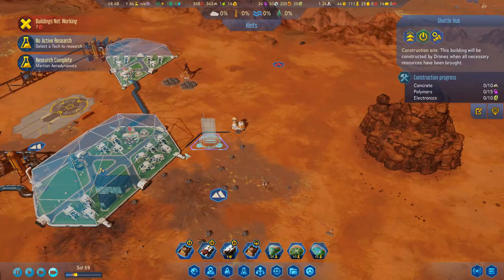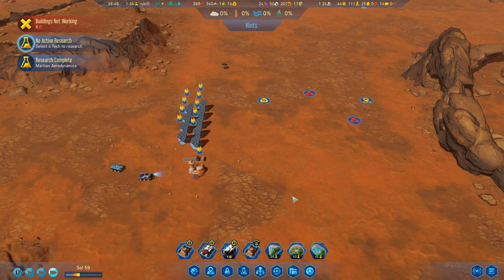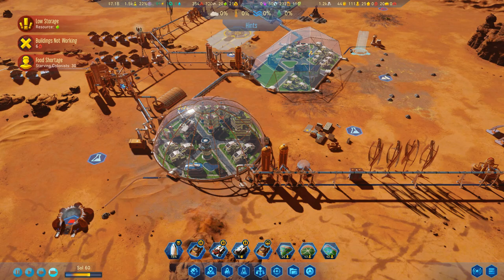We do finally have the shuttle hub. So now that this is researched, we can go ahead and build one of these things — I actually just made them a little bit faster too, which is nice. I've already started setting up some of the infrastructure we will need for some drone hubs and power and stuff. With the shuttles up and running, we should be able to easily set up another dome right over here and start raking in those deep rare metals.